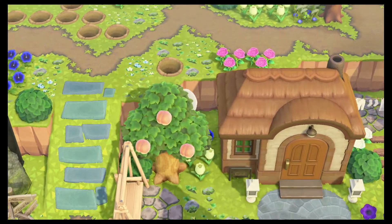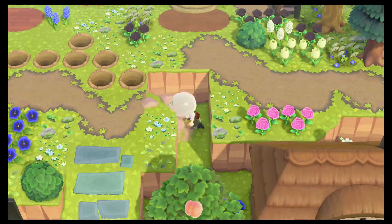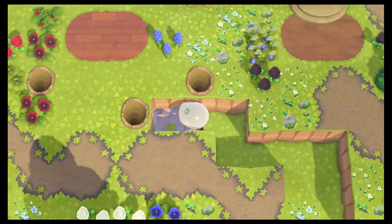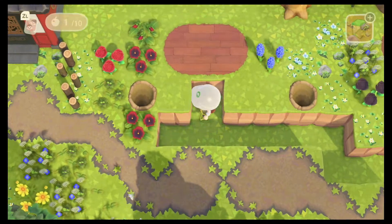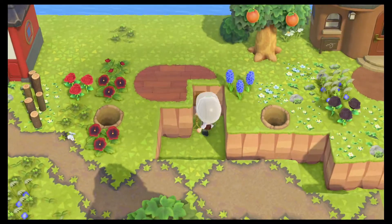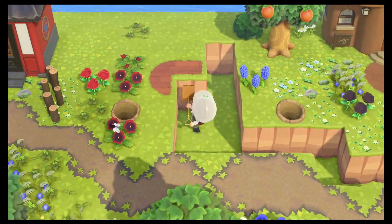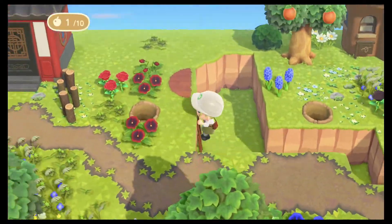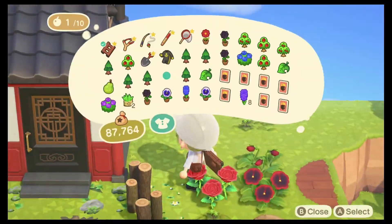I've just removed everything out of the way and I'm going to start making my lower level. Basically what I wanted to do is give it a sunken-in sort of look with a little area for Webb's house to go. We're making this indentation on the lower level below and leaving enough room behind it for a pathway, so I don't need another incline to get up and down from the other side where the other two houses are.